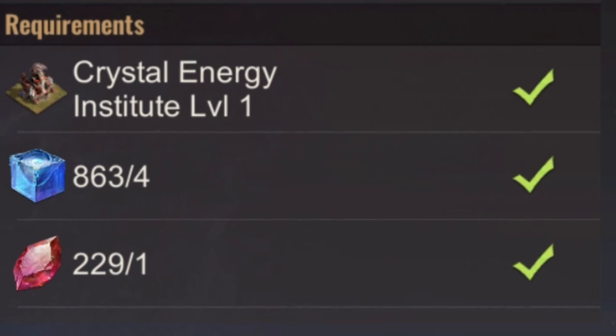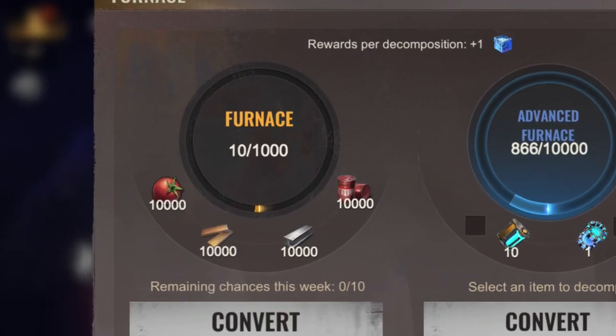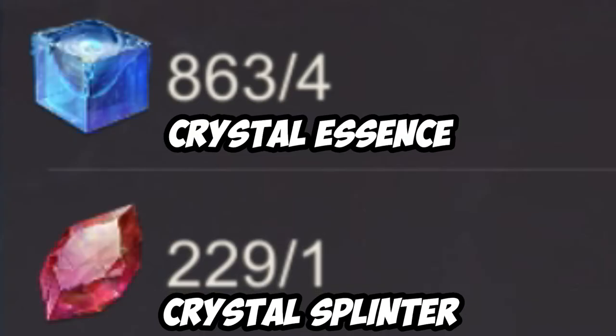As of yet, we only got enough materials for the first branch, so we can't actually see the tier 12s. Ten times a week you can convert resources to Crystal Essence. Another way is by composing Plasma and Polyplasma into the Advanced Furnace, which gives you Crystal Essence. The second material, Crystal Splinter, isn't obtainable as of yet, and let's just hope it will be obtainable for free to play.